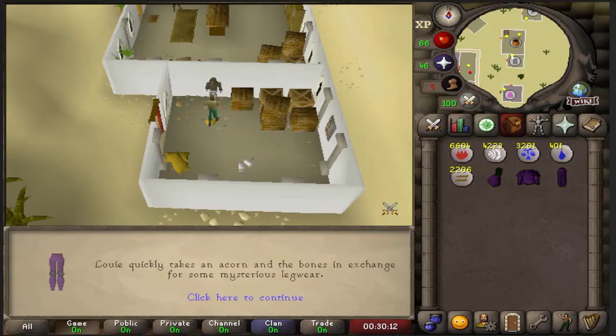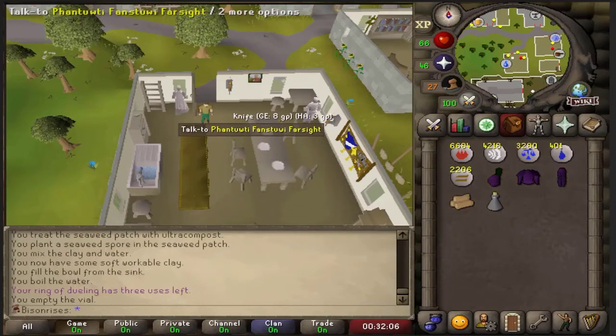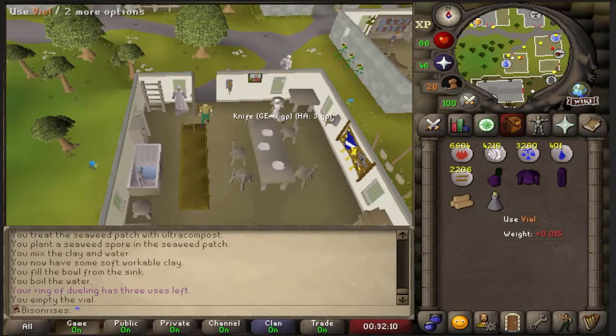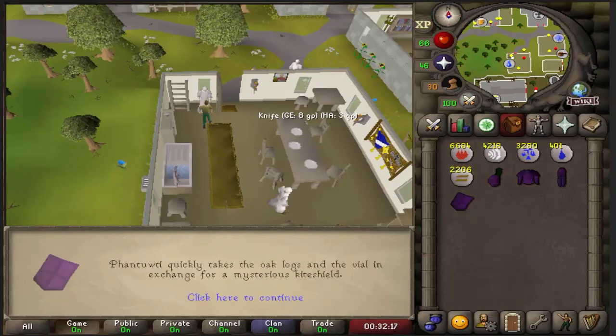And finally let's go and get the Kite Shield. Teleport to Seer's Village, come over here just south of where the Elemental Workshop quests are, and all you need to do is find the Seer called Farsight - I've probably completely butchered that. Make sure that you've got an empty vial and a set of oak logs, and we obtain the Corrupted Kite Shield.